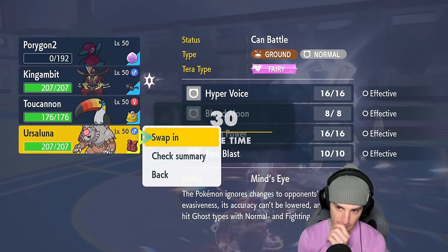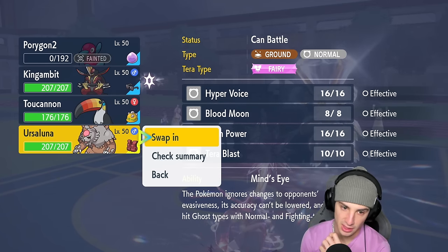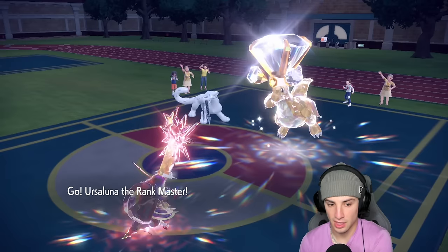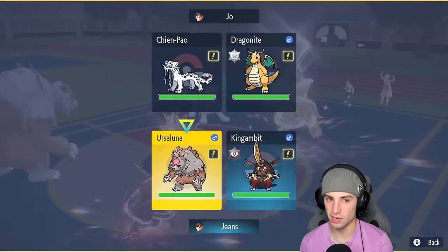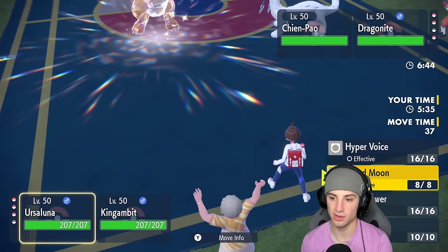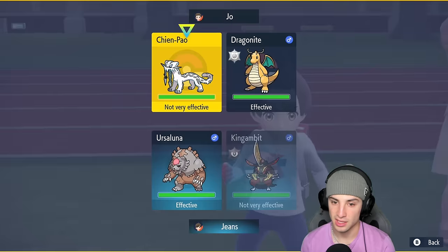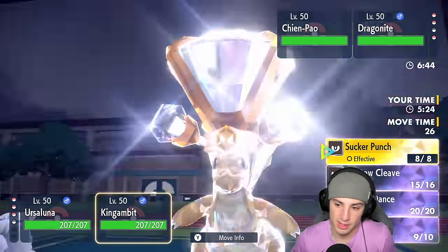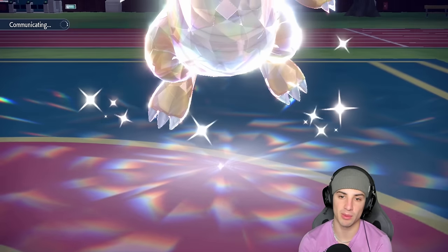I'm going to double down into Shenpao. He's locked into E-Speed. I bring out Ursaluna — we have about three turns left in Trick Room. I want to double down into Shenpao but I don't know if it'll protect. Could go Hyper Voice then Sucker Punch to deal damage. Actually, Sucker Punch wouldn't matter — might as well go Kowtow Cleave since we have speed advantage. E-Speed flies into the Gambit slot, Gambit soaks it. Hyper Voice does nice damage to Shenpao, and Kowtow Cleave finishes it off.